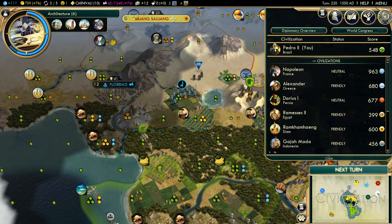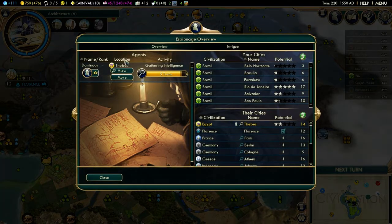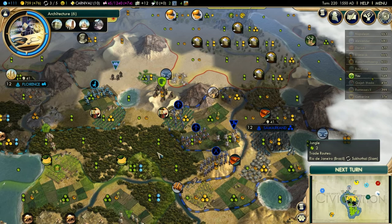The spies in the game now have two abilities rather than the one spy ability they used to have. A spy can be a diplomat if they are placed in the capital of another civilization, if you are not at war. If you have differing ideologies, diplomats will automatically conduct propaganda that provides a boost to tourism output in the target civilization. So essentially diplomat equals good, spy equals bad — diplomat equals culture, and spy equals technology domination.